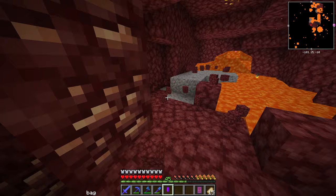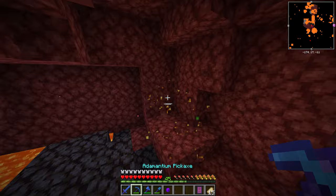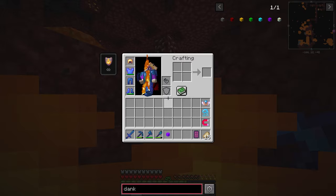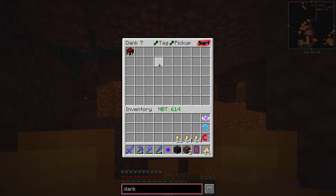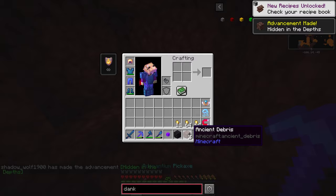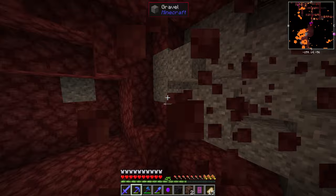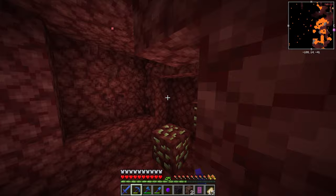Any netherrack we pick up will automatically go into the dank null. With the magnet on it should be pretty easy — just run around and it'll all just go into that thing. There's some apparently uncovered but didn't actually dig it up. Here's our first ancient debris! We have some ancient debris now. Let's see if we can find some more. I don't know if there's a good way to duplicate it. I wasn't expecting it to be this rare. I'll be back once I've found a decent amount.